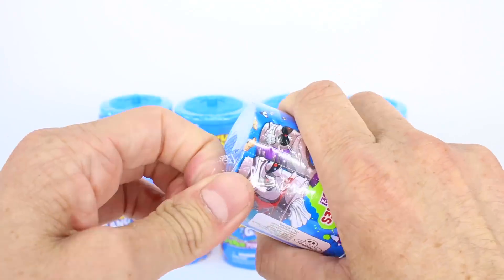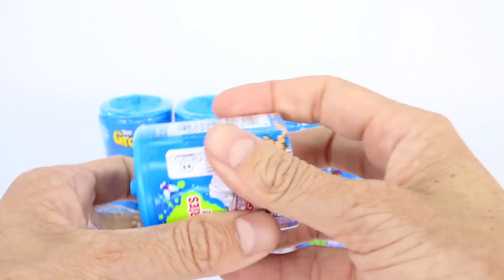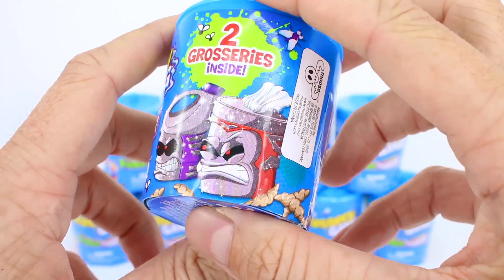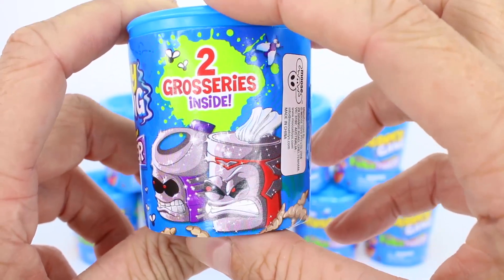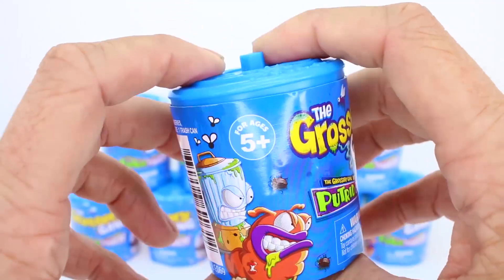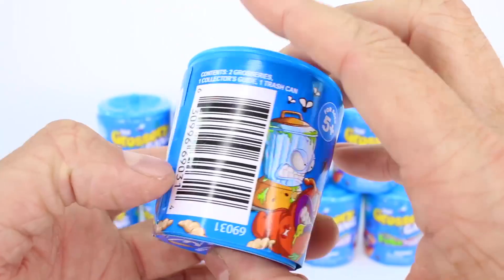Let's go ahead and take off this plastic casing so we can look at the container a little bit better. It says the Grocery Gang right there, it has two groceries inside, and look at the Clean Team — they look angry, they look like they want to clean some grossness up. And then over here we have the Grocery Gang members, and they're like, nope, not gonna happen. This is for ages five and up, and it's from the world of Trash Pack.